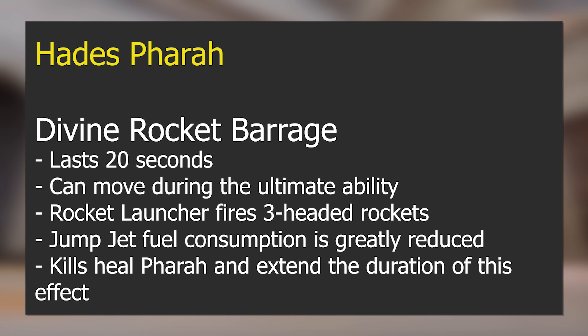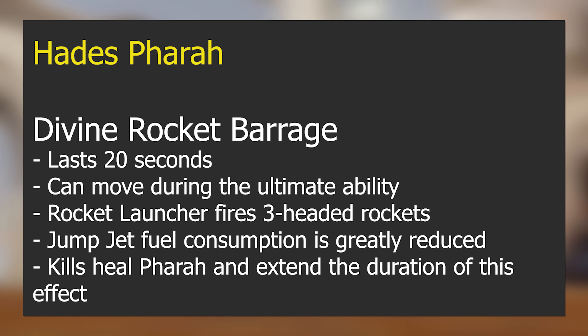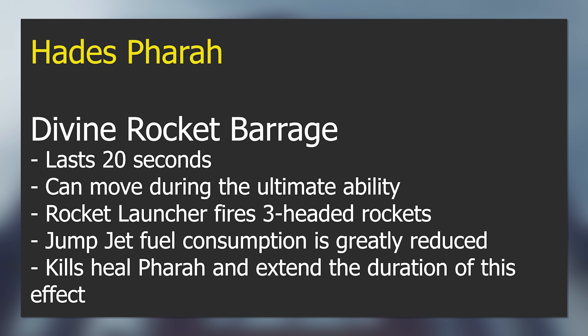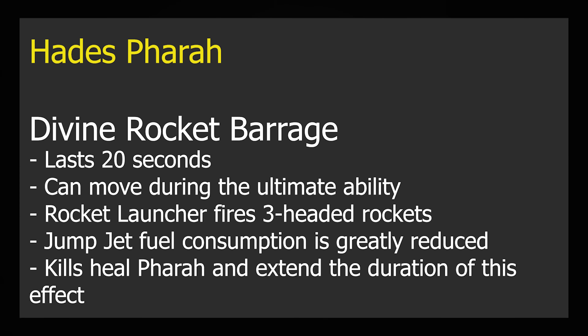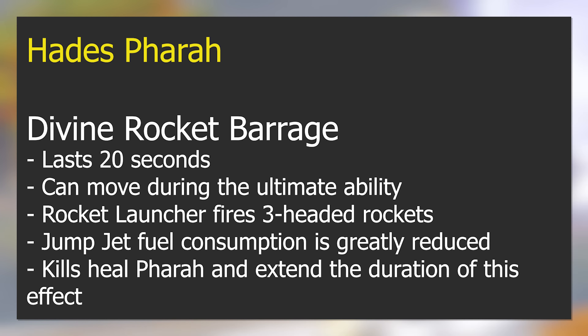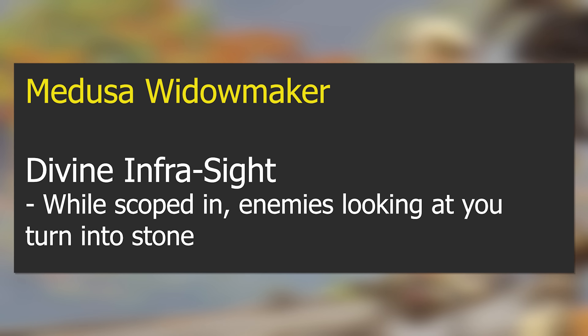Hades Pharah: Divine Rocket Barrage lasts 20 seconds, she can move during the ultimate, and her rocket launcher fires three-headed rockets — an interesting detail. Jump jet fuel consumption is greatly reduced, and kills heal Pharah and extend the duration of the effect. Essentially a better version of her basic Rocket Barrage, though without a ton of extra unique mechanics.